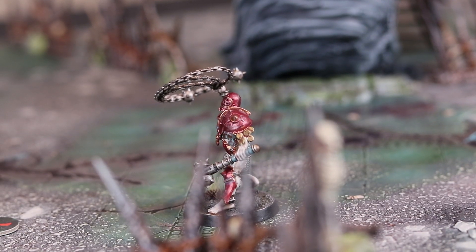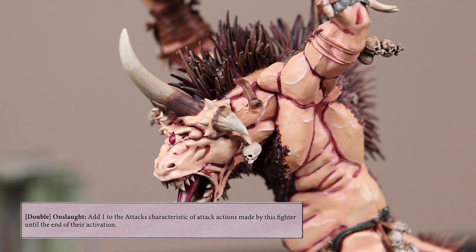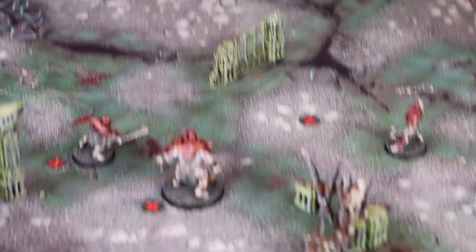The Cygor is next and only has 7 points of health left. He will once again attack into the annoying Legionary — he hits, but only pushes through some minor damage. It now moves to the final Iron Golem, the man with the Bolas. He will use the Onslaught ability and swing in with 8 total attacks — he hits on 5s and deals exactly 7 damage, which is enough to finish off the Cygor. The Cygor has been defeated, granting victory to the Iron Golem's warband.